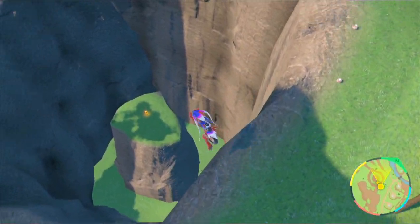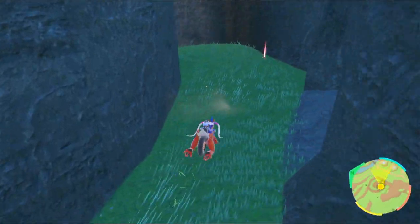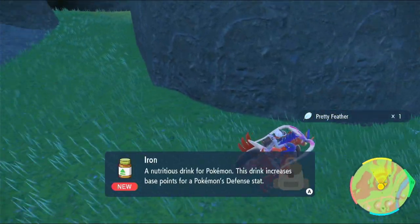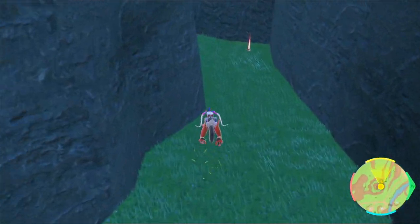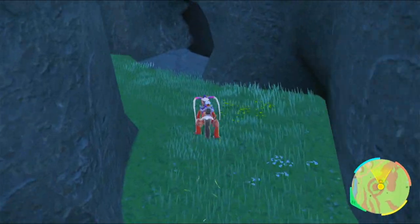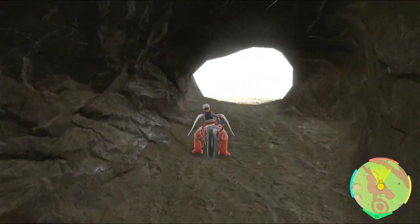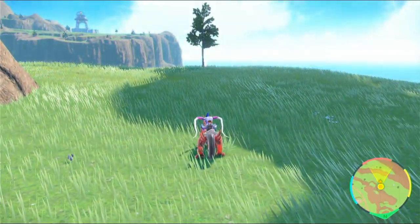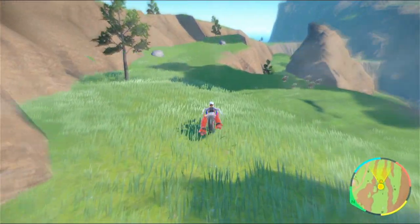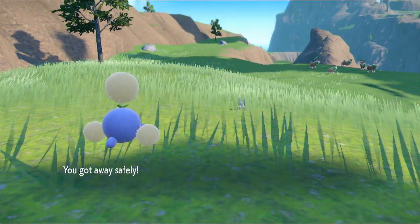I'm going to jump down for that — I missed. A cave. Iron increases base points for a Pokemon's defense. Protein increases the attack stat of a Pokemon. Guess I'm going to have to get out of this cave. I'm somewhere. I'm just going to run from this.